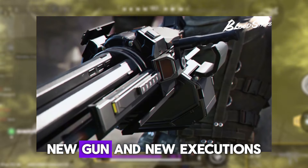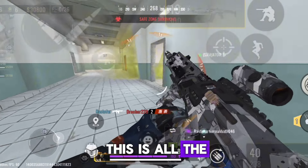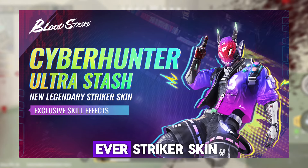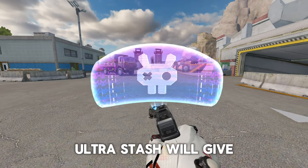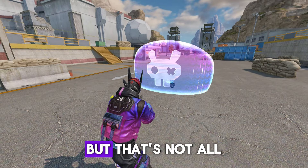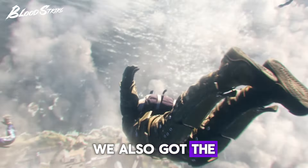A new striker, new map, new gun, and new executions — the massive April update in Bloodstrike just released live. This is all the content in it as well as content that will be released in future days. First off, we got the first ever striker skin for everybody's first striker Ethan. The Cyber Hunter Ultra Stash will give you the legendary striker skin that has cool skill effects — you can see his shield becomes animated. It also comes with an exclusive execution that just looks incredible.